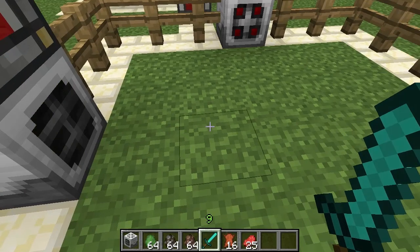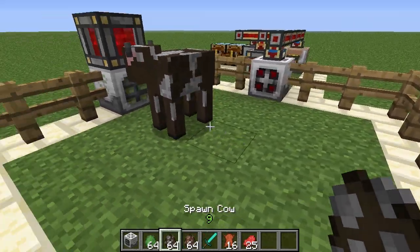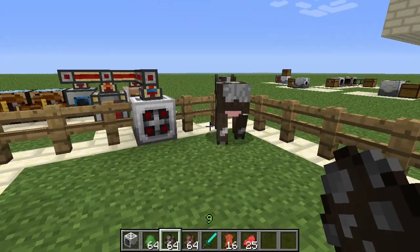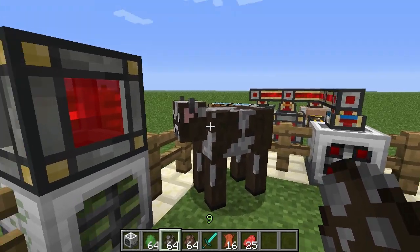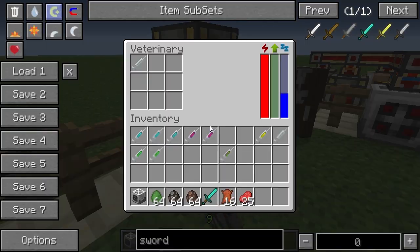I've also got a health syringe. What this does is fairly simple — I've got a cow here, I've hurt this cow, and it's given the health syringe to restore its health. That's basically how that works, fairly straightforward.